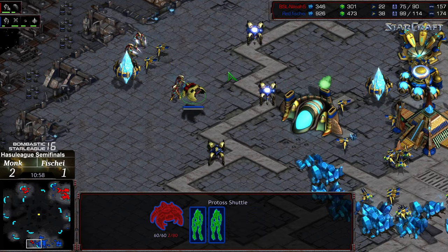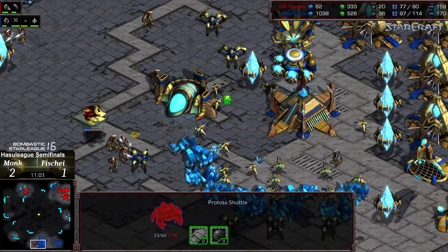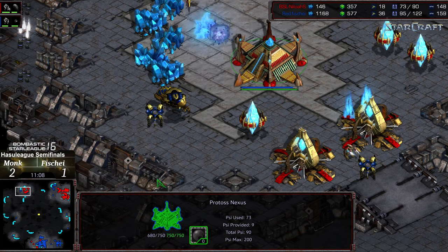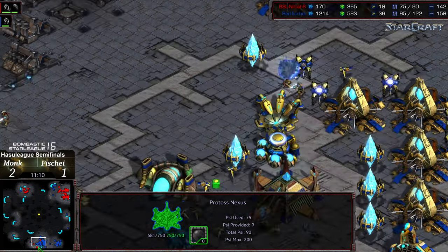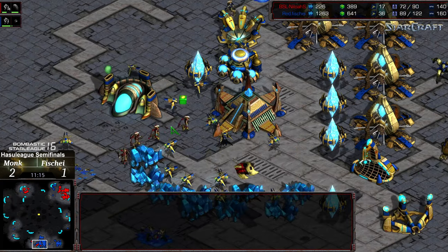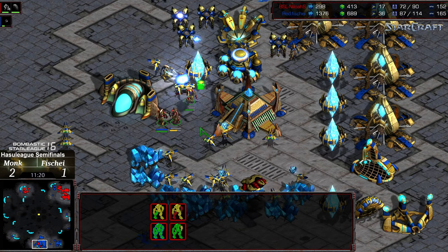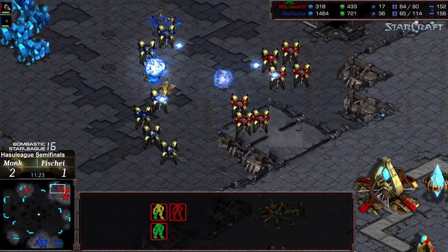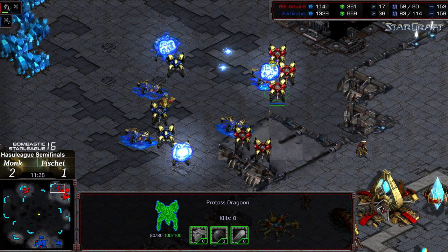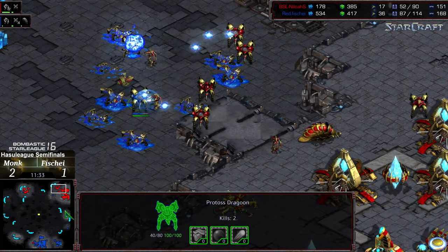Reaver and shuttle making its way up — zealots dropping versus three dragoons. That Reaver just needs to crawl its way back, should be sufficient. Overall that Reaver — easy easy defense. Monk at half the probe count right now, so these zealots need to do some amazing work and I just don't see it happening. Trying to go down the ramp but loses the Reaver immediately. Going to continue to lose troops trying to retake that natural expansion. Lost the base, maybe got some position to take an additional base. Zealots wiped out.